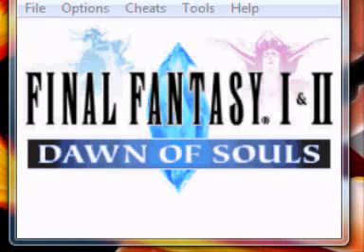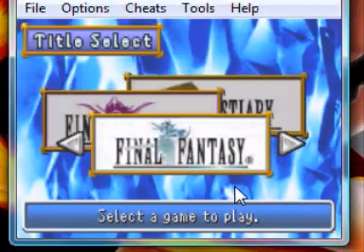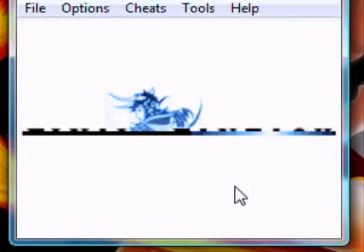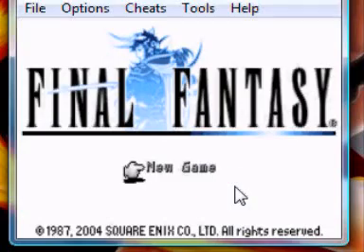Hi, I'm about to show you another glitch on Final Fantasy 1 Dawn of Souls. It's an infinity gold glitch, which is even easier to do than the XP glitch. You can do this glitch on any Final Fantasy, so it's probably the easiest glitch to do, and it won't take that long to figure out.